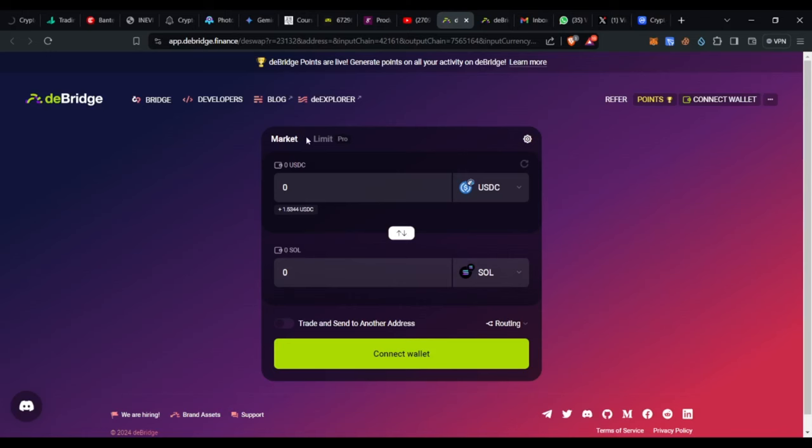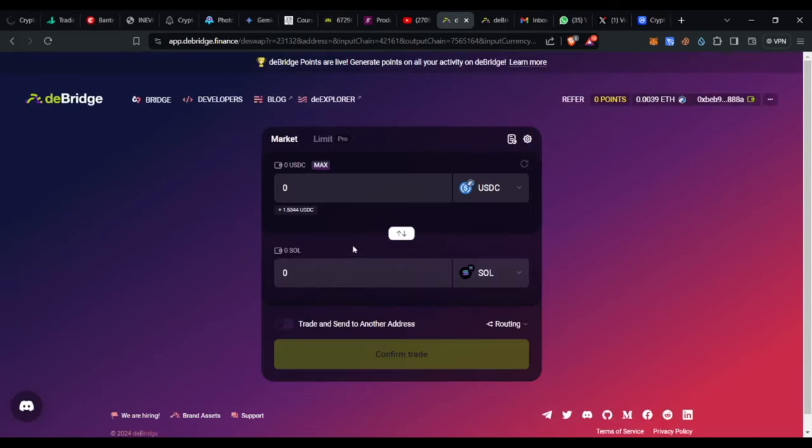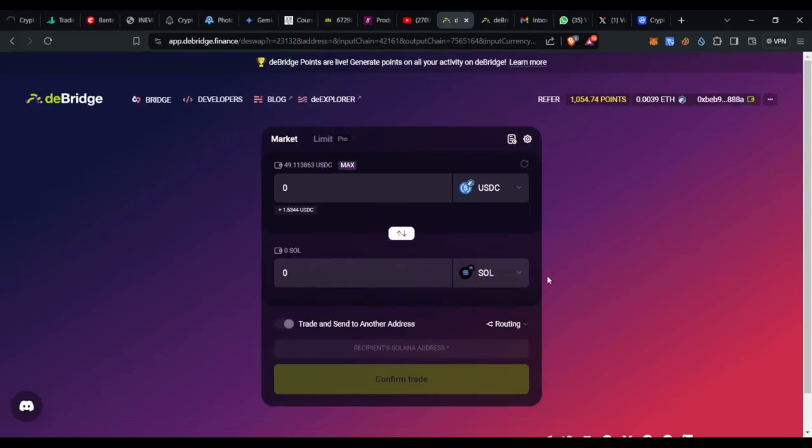I prefer you use MetaMask. So the next thing I want to do is go ahead and connect my wallet — just click on the 'Connect Wallet' option here, select MetaMask, and the wallet is connected.